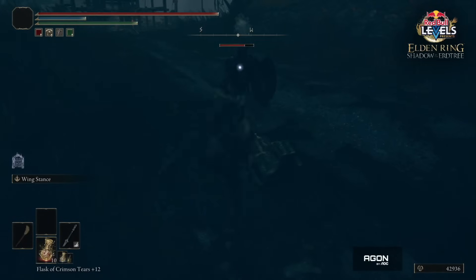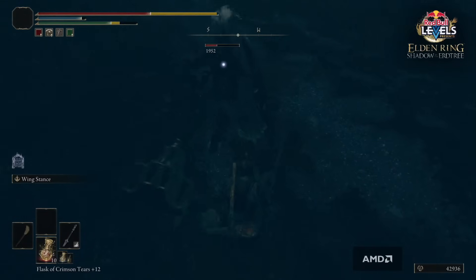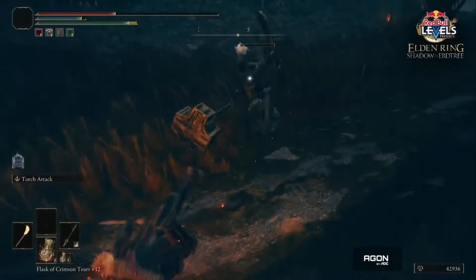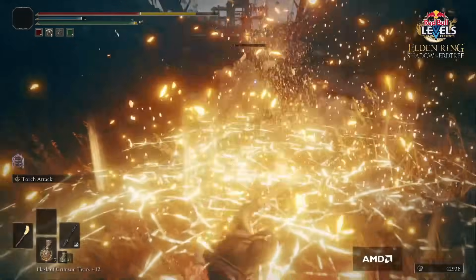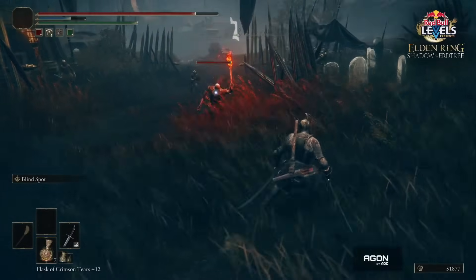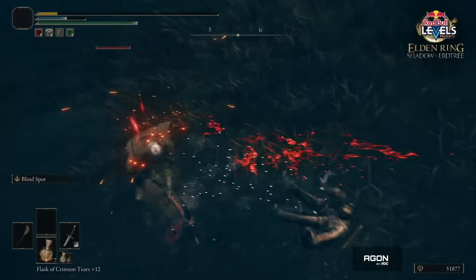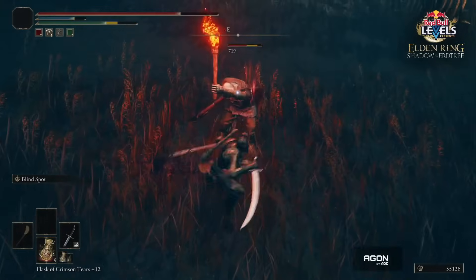Moving forward, we see two more enemy types: a new knight with a shield and hammer, which you can get and use yourself based on the creator gameplay section, and an axe-wielding foe that actually kills the player at one point. These enemies use multiple weapons — hammer and shield, Ash of War-like attacks — dealing big damage. They're a real threat, and these are just normal enemies. The DLC's base difficulty seems like it's going to be a lot higher.